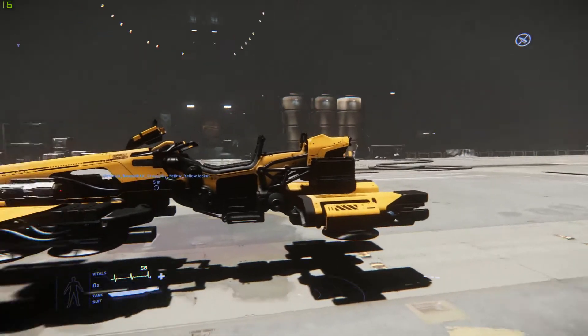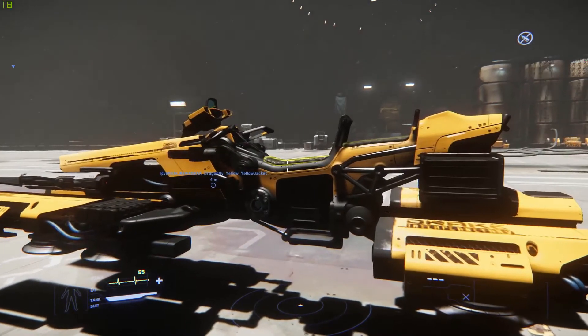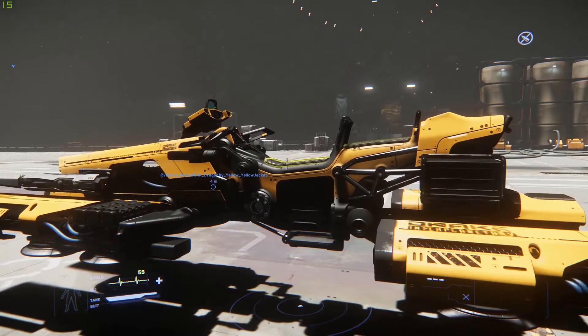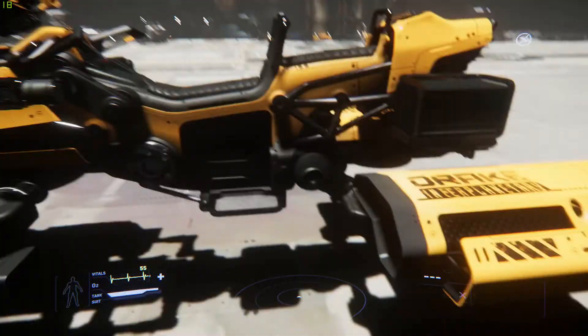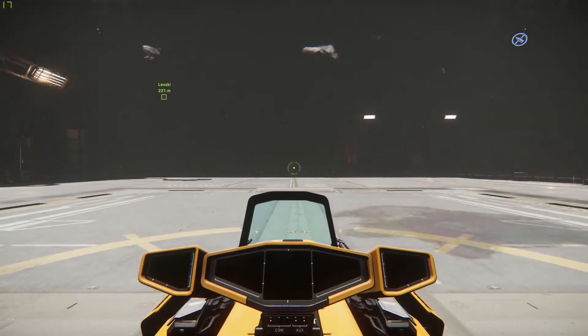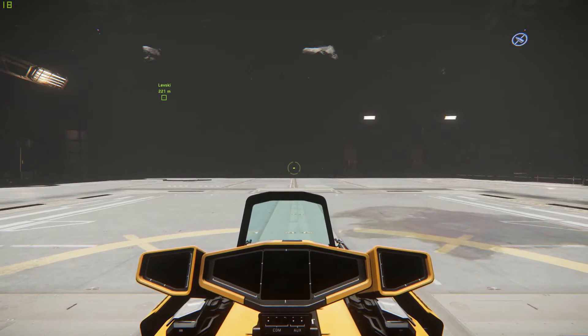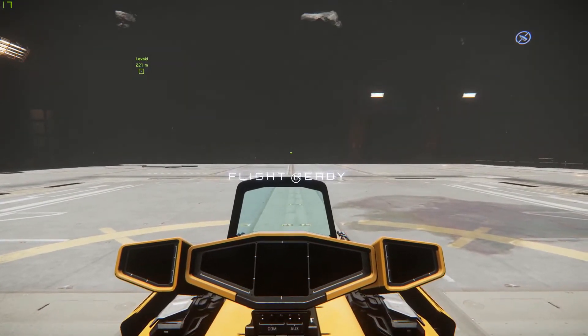Without doubt the yellow one's the cool one. So we hold down F, we click on the seat — get a bit closer, we click on the seat. Let's see if I get offered any options here. Flight ready — see that?